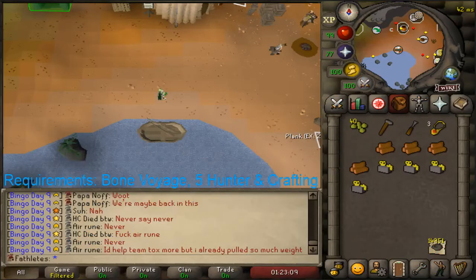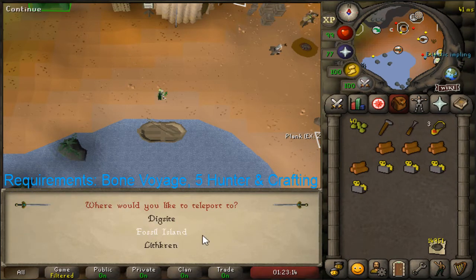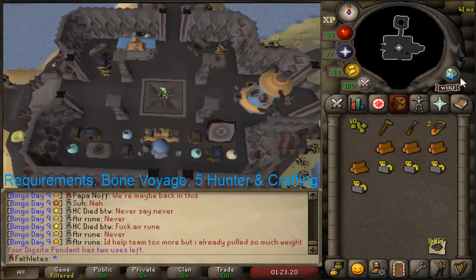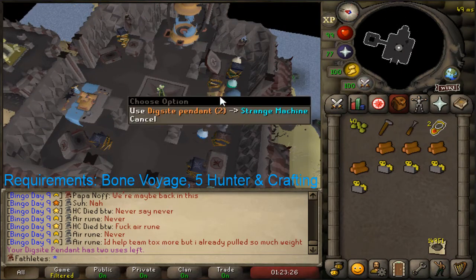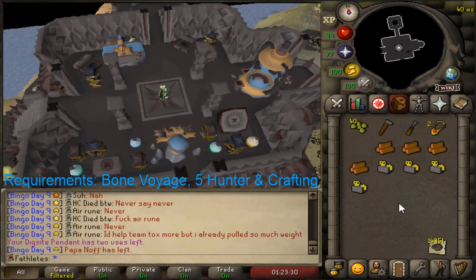The third thing that you need to do is have a Digsite amulet that has a teleport to Fossil Island. Once you arrive at the second mushroom, which will be on the house on the hill up here, you use your Digsite amulet, click it, and use it on the strange machine. Once you've done that, you have the teleport unlocked.